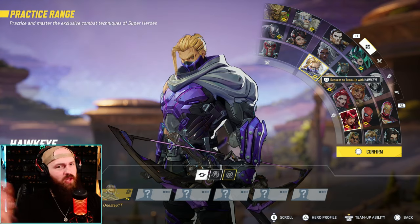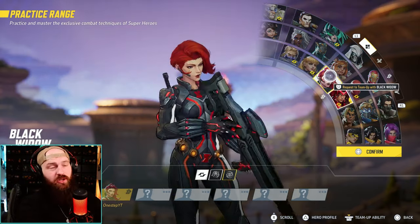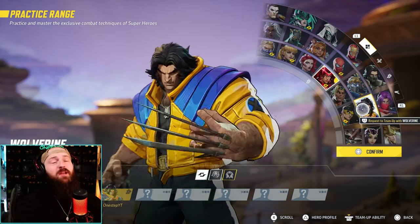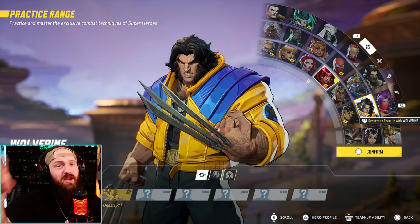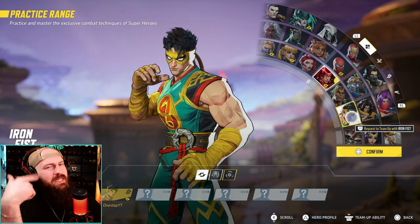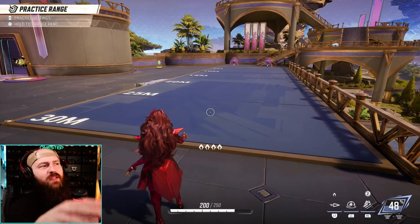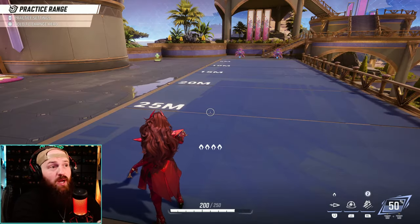Because Scarlet Witch is really in your face a lot of the time, you want characters that can stand back and ping opponents for good damage, so you can drain their already low health and kill them. Characters like Hawkeye or Black Widow can snipe them off. Namor can do the same. Or you can go a different route and use characters that are also in your opponent's face — like Wolverine. They'll be super distracted by him while you're 15 meters away draining their health. Same goes for Iron Fist. There are a lot of great team comps with Scarlet Witch — these are just a few of my favorites.